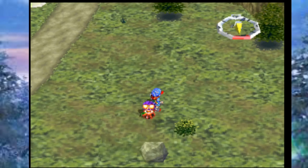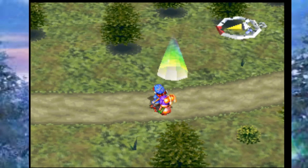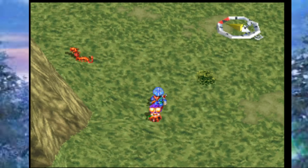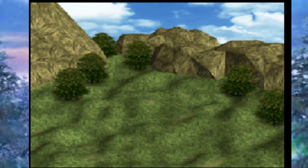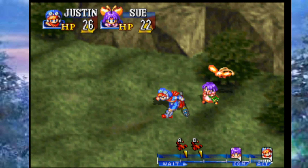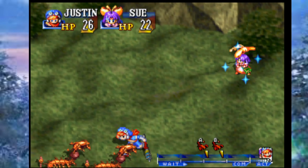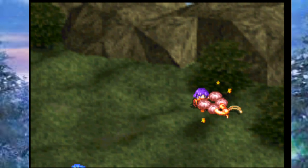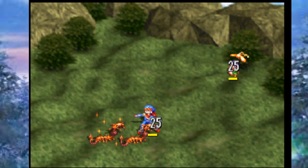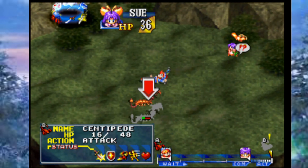One thing I really like about this combat system is that you can't just fast-forward through it or you'll die. You have to be interactive; each enemy is unique and requires real attention. Now here are the Giant Centipedes again. We'll probably want to heal soon — the best healing option right now is Sue's Rah Rah, which she does with Puffy. It heals a flat 25 HP to everyone every single time. You do gain SP back naturally just by doing regular attacks, so don't worry about the cost.